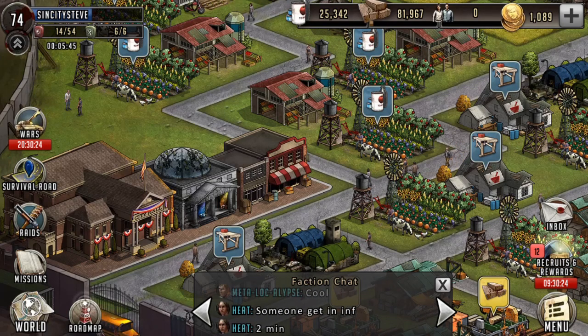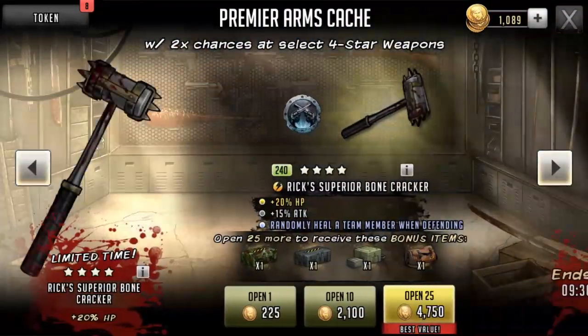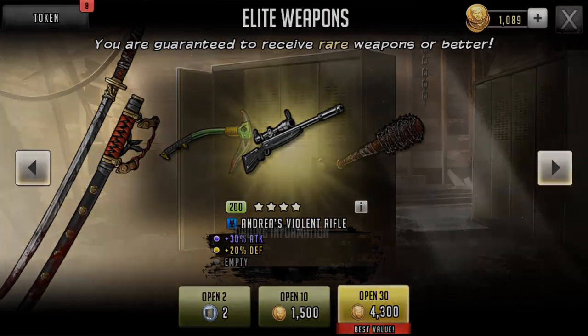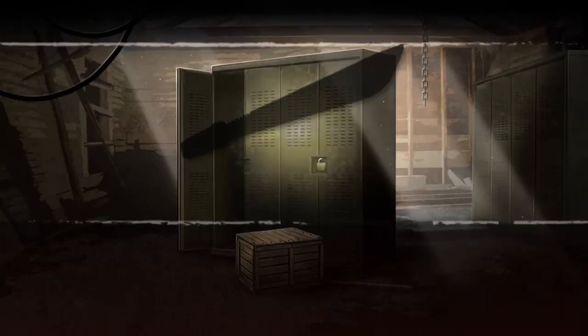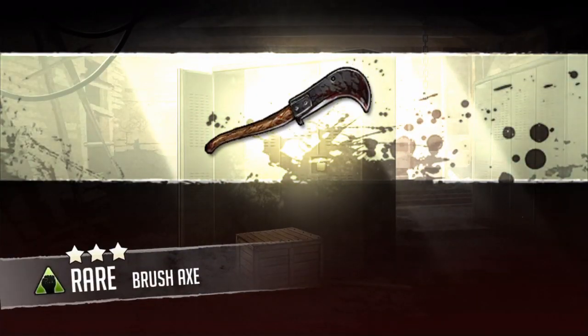Let's just dive right in head first. Let's get these pack openings done and we're going to start with the elite weapon tokens. Let's hope for some four stars.